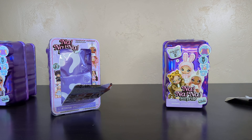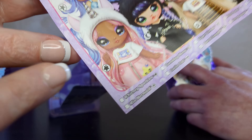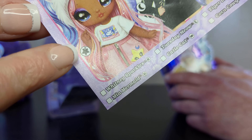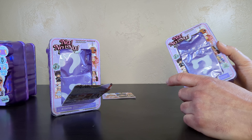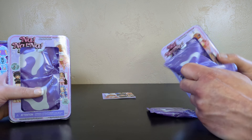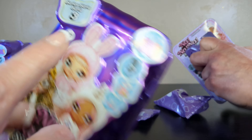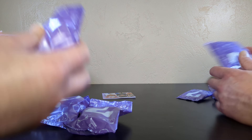All right, open that box. If you specifically want Whitney, there is her symbol right there. I got the sparkle one. So I am opening cat mask, and I had sparkles, which is the bear. Sparkles with bear.